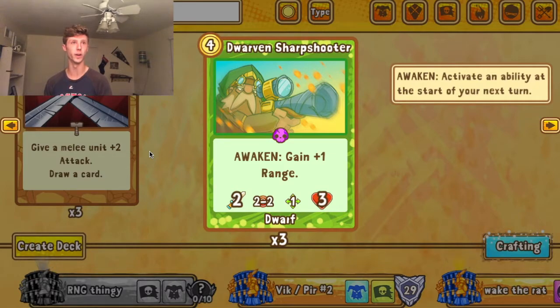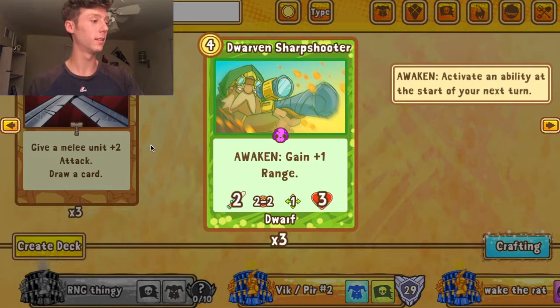Once Sharpshooter awakens with dojo buffs it's very hard to remove. The range potential combined with dojo support makes it crazy. And notably, it's the first Dwarven Pirate card we have — we haven't had dwarf support in pirates before — which gives dwarf archetypes more areas to branch into. Dwarven Sharpshooter is a very good card and I'd love to see it in awaken and dwarf decks in the future.